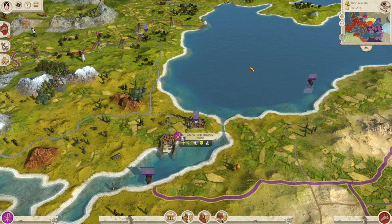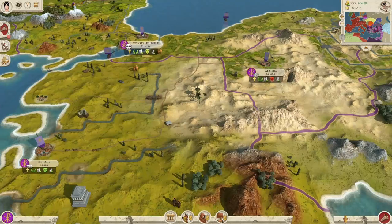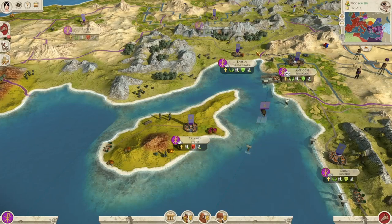Hello everyone and welcome to Quality Old Games. Today we are making a short guide to the Eastern Roman Empire. As you can see, the starting situation is quite decent, at least financially. The empire is making rather hefty profits at the moment and it controls the richer end of the eastern Mediterranean, so some very large cities.